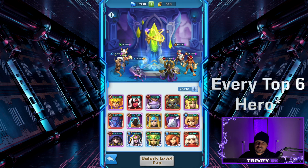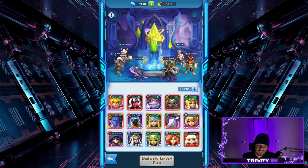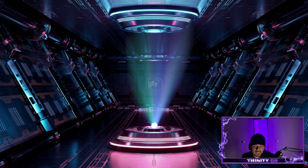So if I get every single hero to 340, then everyone will be 340, and then this button right here — 'Unlock Level Cap' — will unlock. As you can see, it pops up: can only be unlocked after six heroes reach level 340.